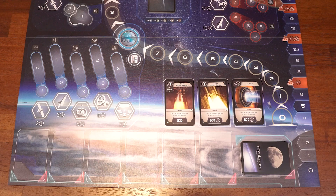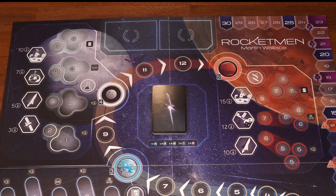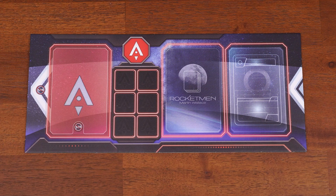Place the draw pile on the board in the designated spot. Flip six cards face up and put them into the six spots next to the deck at the bottom of the board. Place the Moon and Mars tokens on the Moon and Mars spots on the board. Take all items of your chosen player color: 12 cards, mission tokens, achievement tokens, and the player board itself.